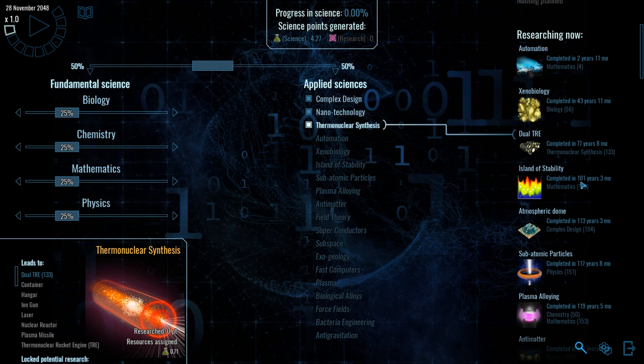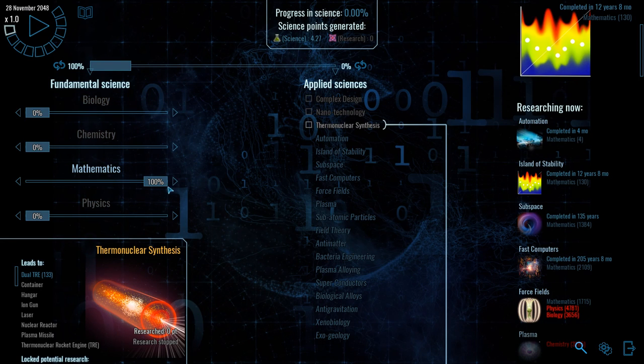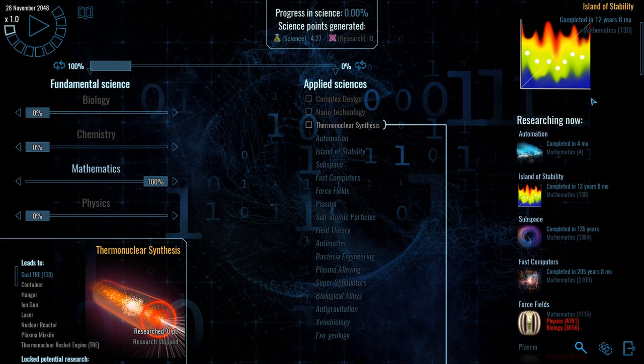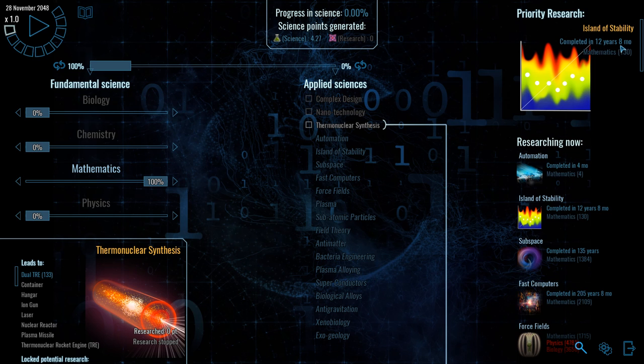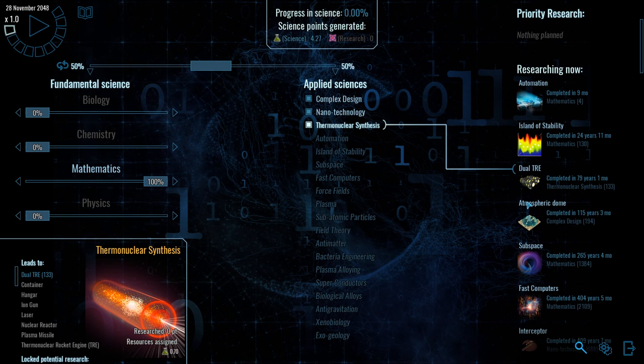Some of these take 110 years, which is ridiculous. But what we could do is click on any one of these, set it as a priority, and then the game will automatically shift the points around so that it completes as fast as it can. We're trying to get island of stability — it's still going to take 12 years and 8 months because it requires 130 points of mathematics. At any point we can reset back to the default. For the beginning of the game, what we'll probably want to do is leave things at the default for now, but probably soon we want to focus on the atmospheric dome so that we can colonize more planets.